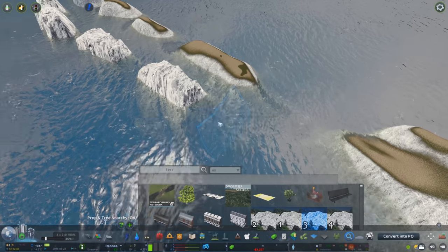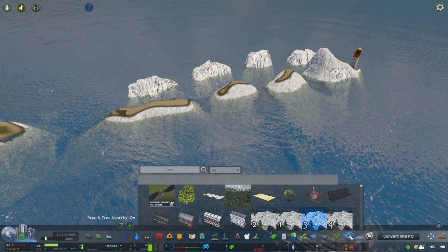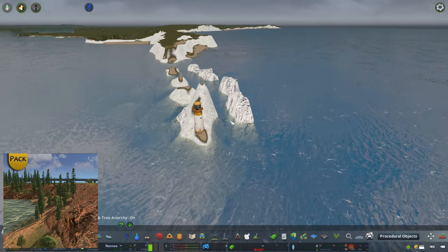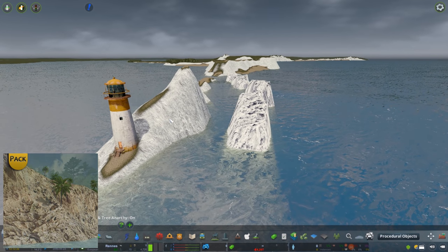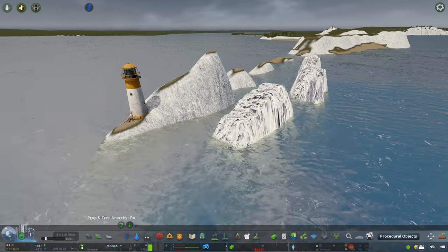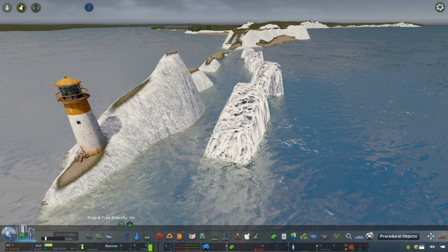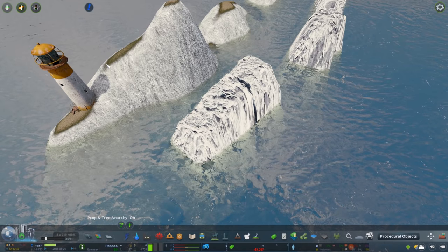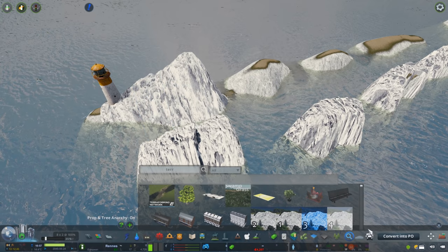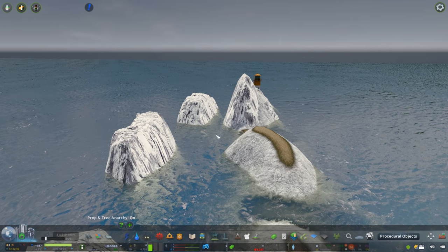Not only are these available in this Dover white look, but Avania has a large collection in a set which you can see on screen now. Make sure you check out the rest of her assets and work — she does a lot for this community. In comparison, we can see the difference between the two types of rocks — one using terraform, one using the network version — and adding a decal the same way just looks so much better.